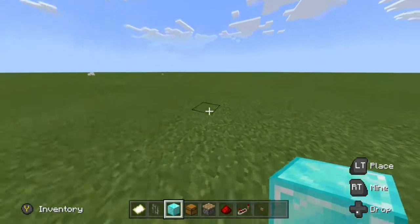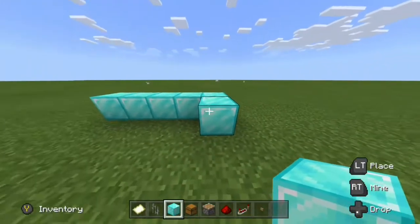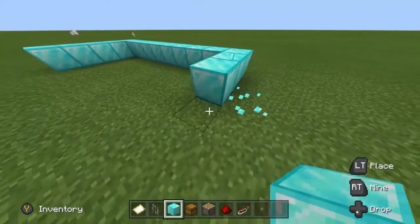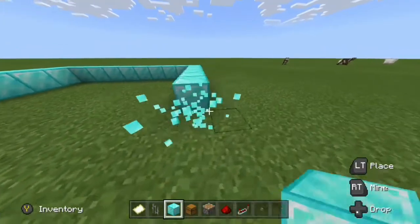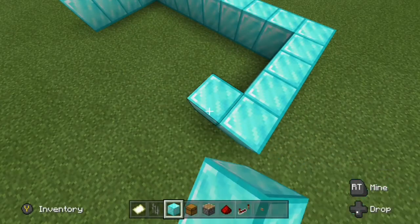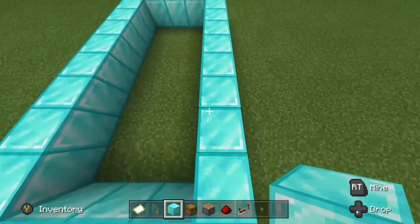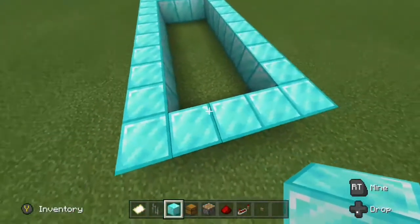Welcome back to Minecraft duplication glitch. I'll show you a Minecraft duplication glitch because I don't have anything else to post. First thing, build 5 width and then 10 height, and then just 10 back. I don't really have anything to post so I'll just be posting random content like duplication stuff, GTA, Fortnite, and Minecraft all at once. I'm just counting to make sure.